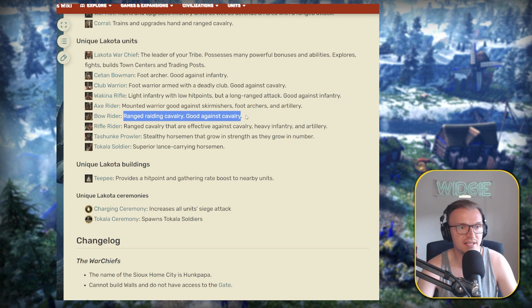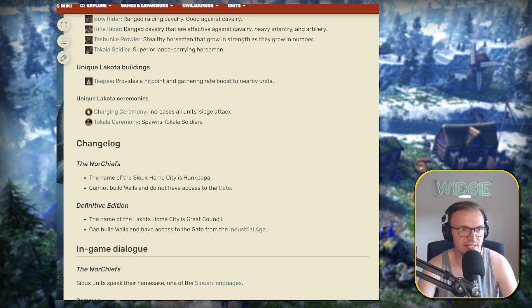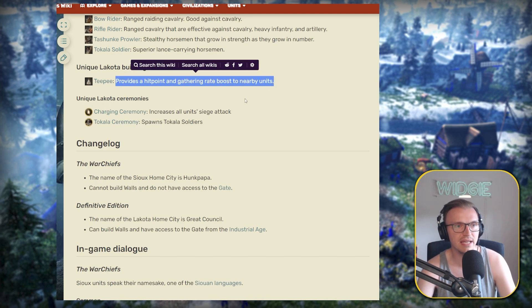The Bow Rider is another great anti-cav unit. The Rifle Rider is an interesting one — good against cav, heavy infantry, and artillery, making it kind of your culverin unit. It's also really good against ships, which is your counter to ships if you have land units. The Tshunki Prowler consists of stealthy horsemen that grow in strength as they grow in number. And the Tokalosh Soldier is the superior lance-carrying horseman. The unique Lakota building is the TP, which is very crucial right at the start of the game — making sure your villagers are within the TP aura, which provides HP and gathering rate bonuses.